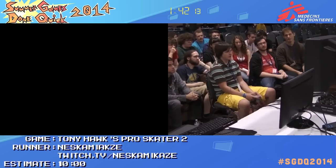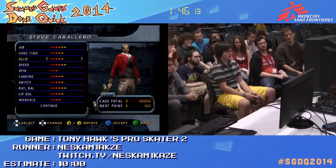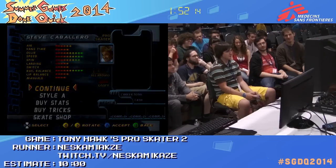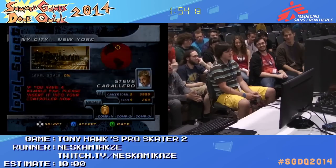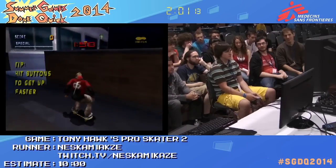Now going over the stat investment: speed is good, balance is good, spin is good. Basically get the speed stats. At the beginning he also chooses Steve because he has the best stats for this — very average overall but good speed stats for the beginning of the game.